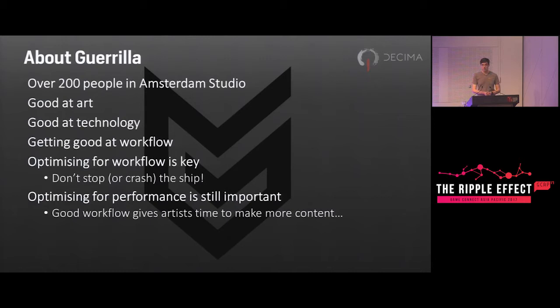Once you've got good workflow, optimizing for performance becomes important again because your artists have more time to create awesome content and you've then got to deal with all of it. Our in-house engine has acquired a name recently — it's now called Decima. It's been used to create the Killzone series across multiple platforms, Horizon is built on Decima, and Kojima Productions' Death Stranding is also using the Decima engine on PS4.